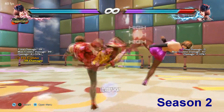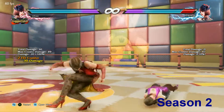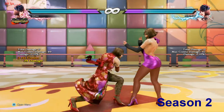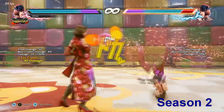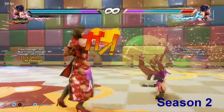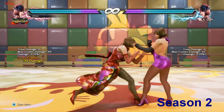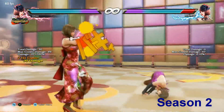Here I'm demonstrating that down 3-4-1 after a slap is possible to do, but it is very inconsistent and quite hard to execute. Even if you hit them, sometimes it won't juggle for you. Let's hope the consistency will be a little bit better with the buff.